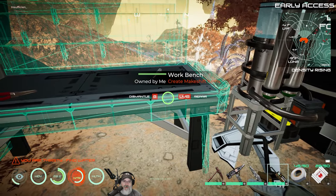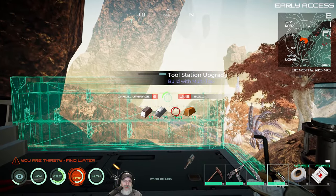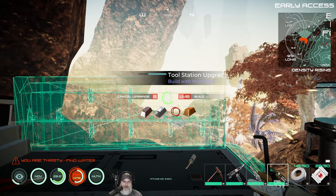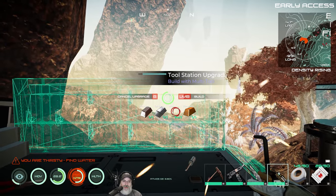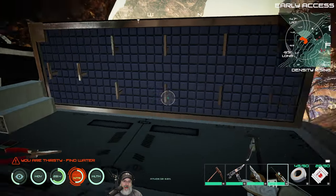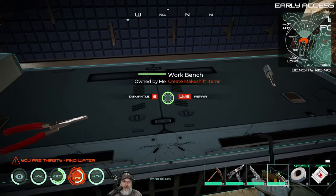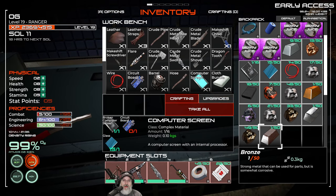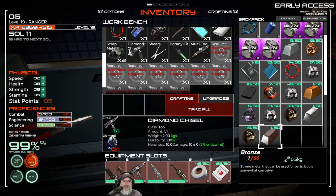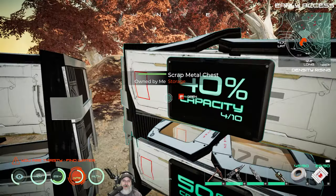Upgrade, baby! I really like this new setup. Instead of having to have separate tables, you have one workstation and we upgrade it and add the components we need. Now if we go in here — diamond chisel. Look at that! Oh, that's a beautiful thing, you guys. I have diamonds in here, and the chisel is on our toolbar.